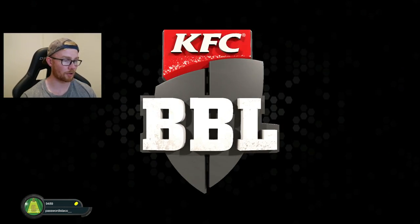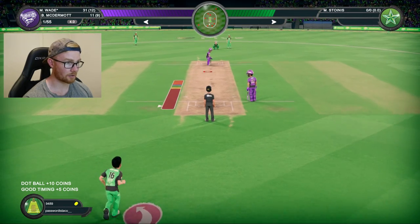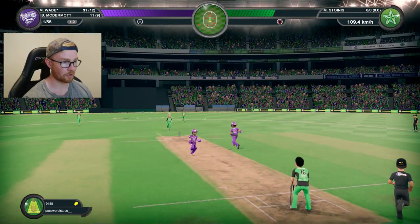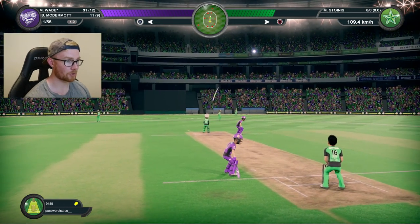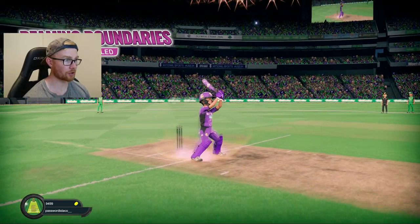It's going to be Stoinis. We're not bowling the spinners in this innings — I'm going to chase an all-right target, don't want to make it too easy, got to make it a bit of a challenge at least. He guides that one pretty well — just going to go for a single. Good start from Stoinis. The Hurricanes have unleashed another power-up — shot strength double. Not too fussed about that one, at least it's not the free hits.